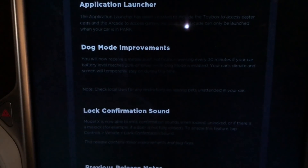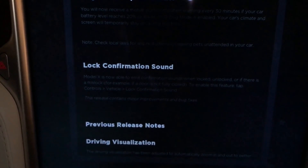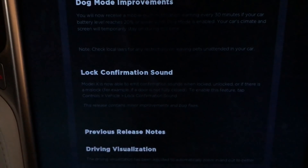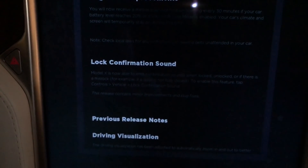If you are new to the channel, this Model X is Autopilot 2.0 hardware versus my Model 3, which is Autopilot 2.5 hardware. So there are a couple things that are a little bit different. Let's jump into that.